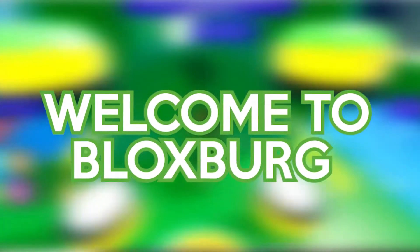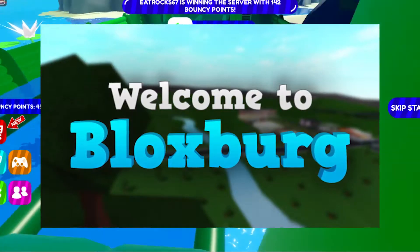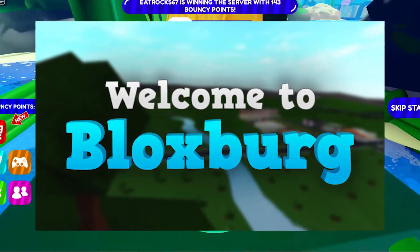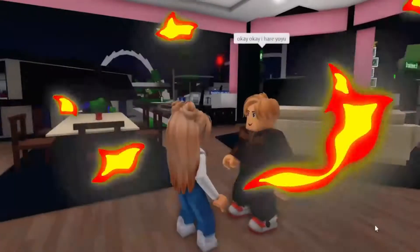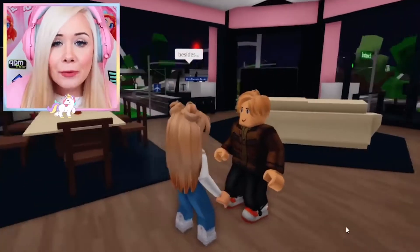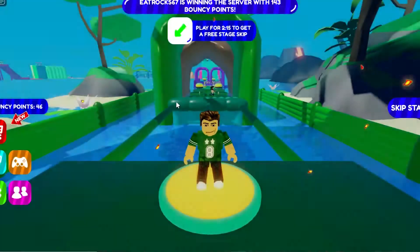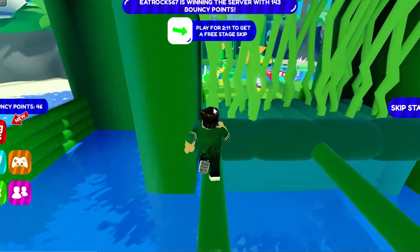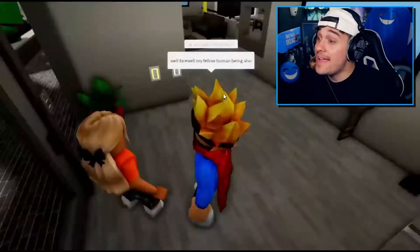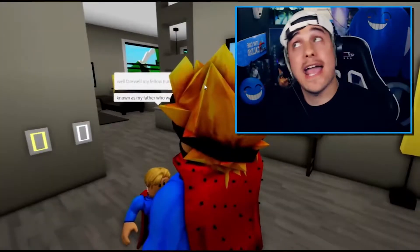And lastly, at number 5, we have Welcome to Bloxburg. The final game on this list features an extensive town with tons of activities to enjoy. It's like The Sims Online, where players can get jobs and earn money. And to make things more similar to The Sims, the game features a mood system, which determines the current status of the player's character. The better the mood is, the happier the characters will be, and so is their work and money earned.